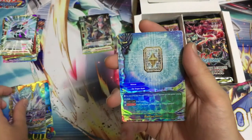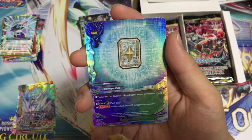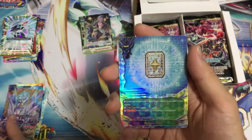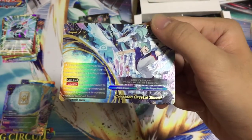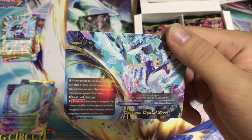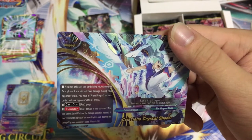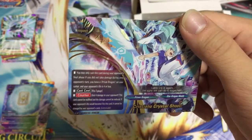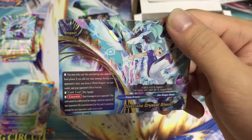And imagine you combo it with Crystal Spikes — this becomes a 9/2/9. This is why it's my favorite deck right now. Gradient Shield is just like a ghetto shield. You cast this: if your Prism Dragon in your center is being attacked, pay 1 gauge, nullify the attack, deal 1 damage to your opponent. Imagine having your Buddy wearing Crystal Spikes, you cast this — your opponent immediately takes 2 damage! And once he takes 2 damage — boom, impact! Crystal Shoot. Pay 2 gauge, counter, deal 4 damage to your opponent. This card cannot be nullified, damage cannot be reduced, and your opponent's life cannot be changed by opponent's card. You may only cast this card during your opponent's final phase if you do not take damage during your opponent's turn and you have a Prism Dragon monster in your center and your opponent is at 4 life or less.